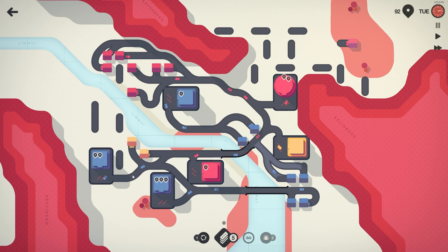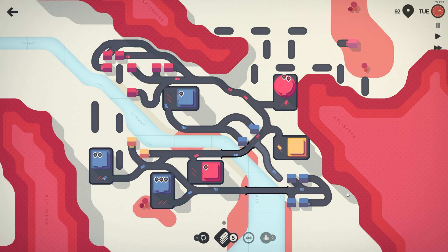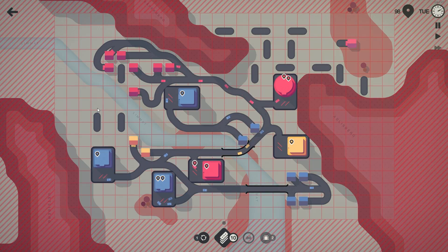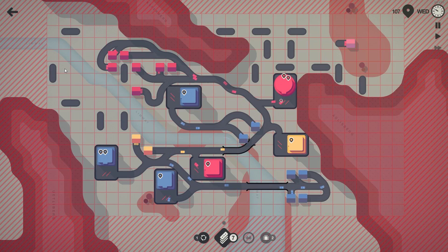If I connect this like that and then connect that up there, I don't think they should be getting in each other's way too much. We need to block some of this off because we cannot afford anything else spawning around the water right now. The most important thing is just to block this down here.